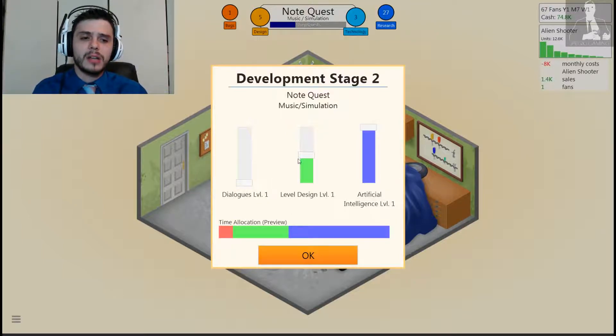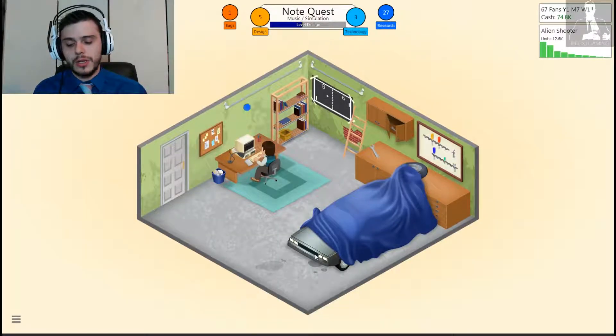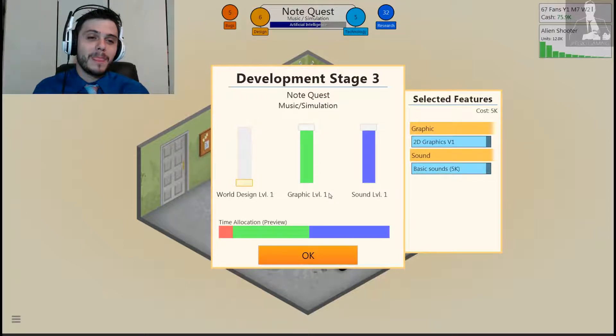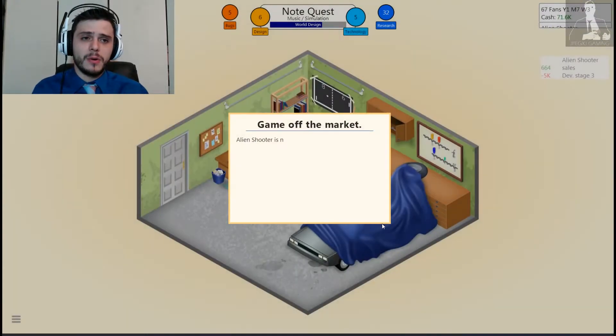So the next one: dialogues — no dialogues. Level design in simulation. Obviously if you have an action game or an RPG that does not focus on dialogue, that's going to be bad. For simulation: graphics, sound, world design. But sound and graphics should be the main focus, I think. Alien Shooter is off the market — we made $90,000 from that.